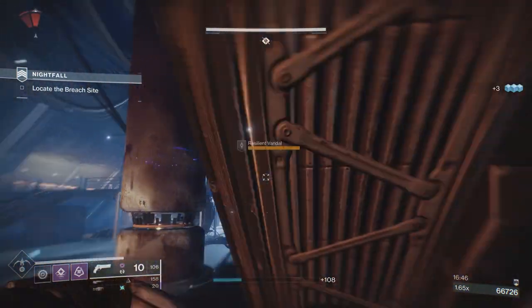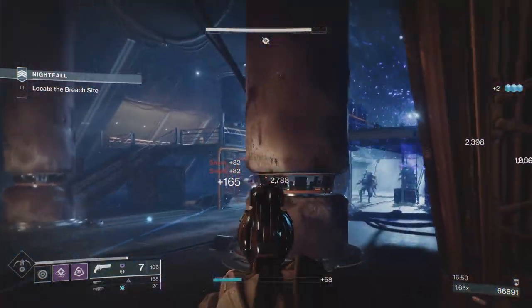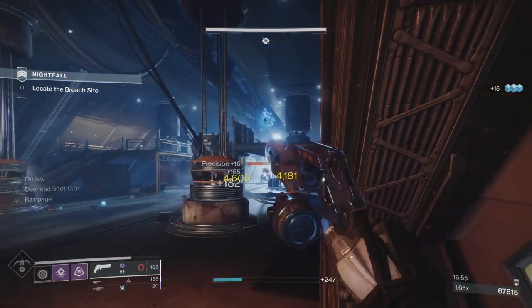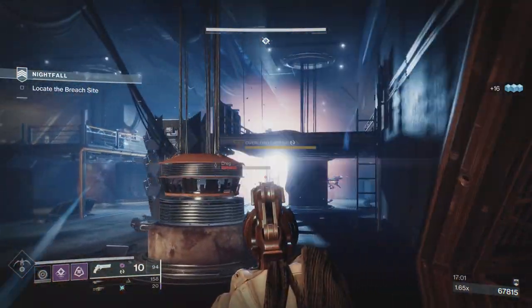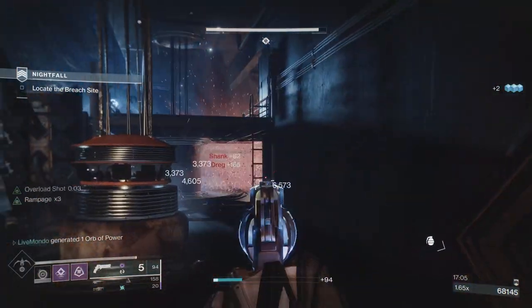There's a lot going on in this room. You've got shanks, exploder shanks, dregs, an overload, resilient marauders, resilient vandals, exploders - tons of stuff. Your best bet in this room is to just try and take out the most dangerous enemies first.